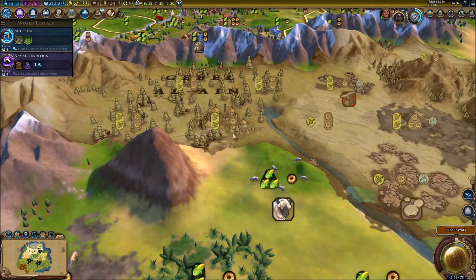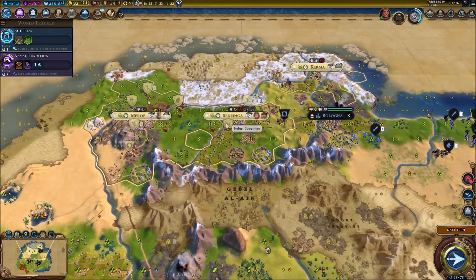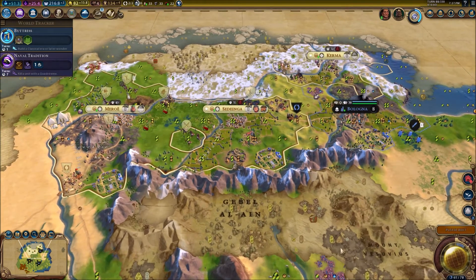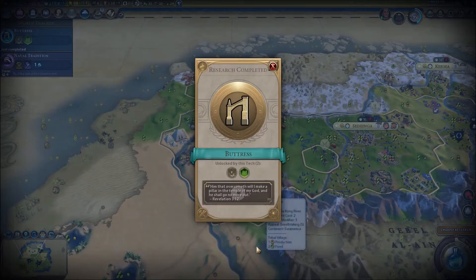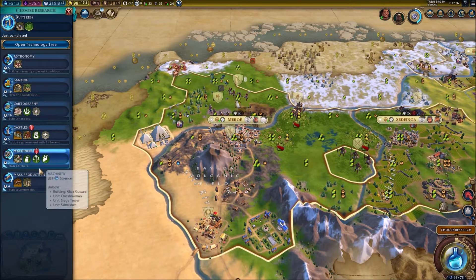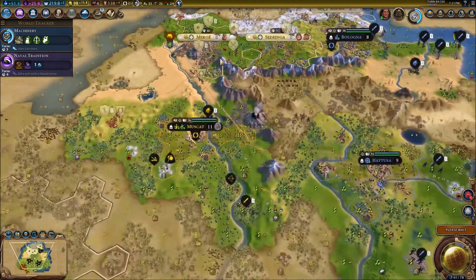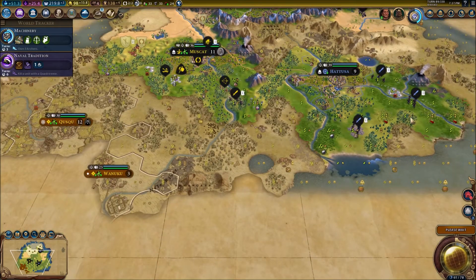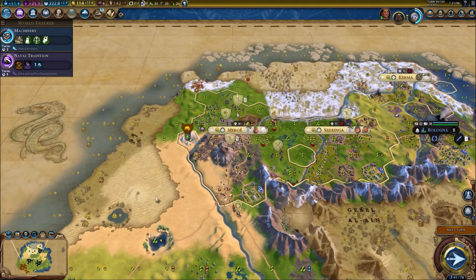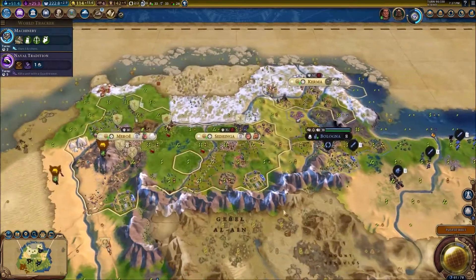There's also still a tribal village in here by the look of it, so if we can get that it could be some really good bonus — we may as well go see. We had a plan: plop down some more cities, and then I'll go try to fight somebody, because we seem to be very much stuck on our own edge of the map.